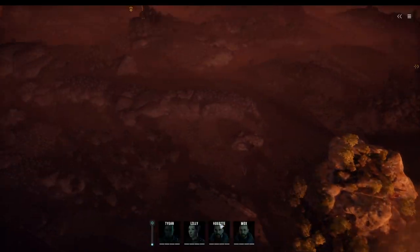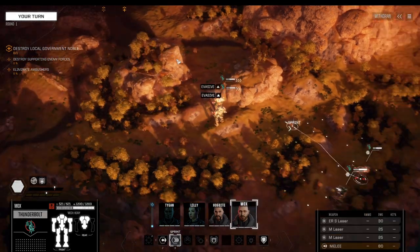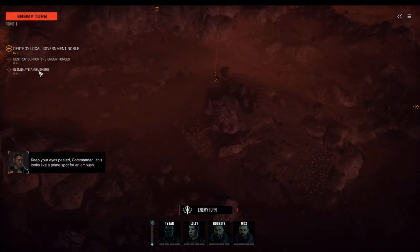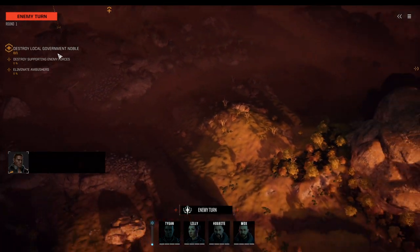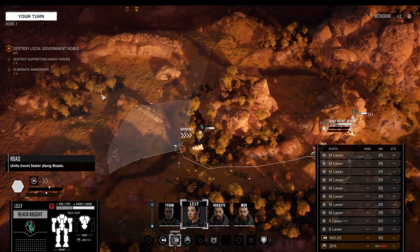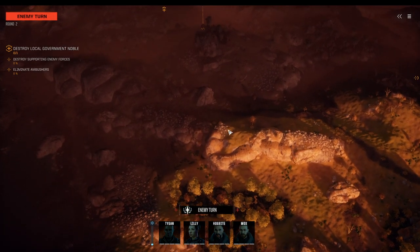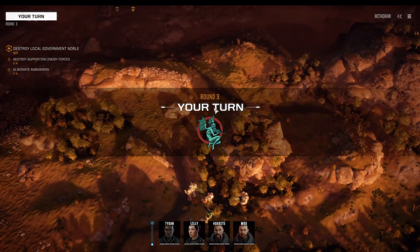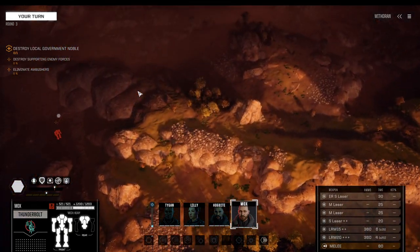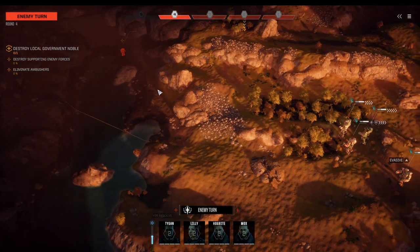It's a simple assassination mission, so it can't be that difficult, right? We just gotta destroy two lances plus the government Nova — that looks fantastic. We're taking our way around the edge; I want to fight behind here where there's a lot of vision barriers that could work in our favor. Given that we have a couple of LRMs, it could indeed work quite in our favor.